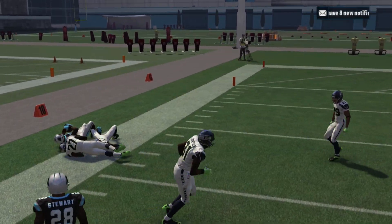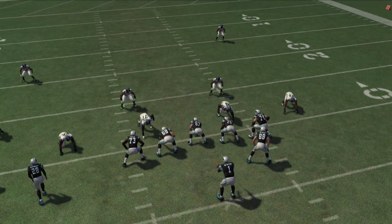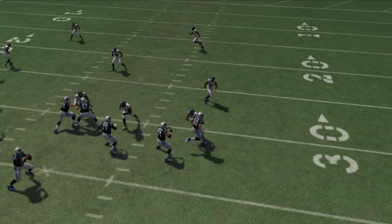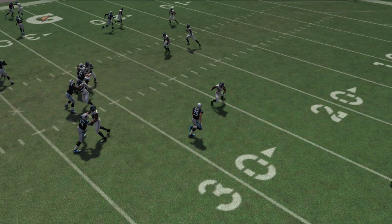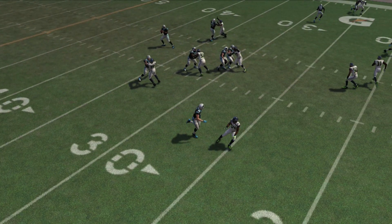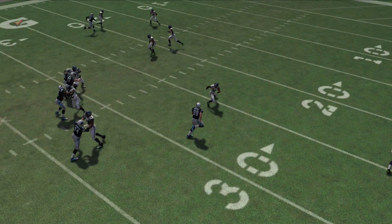He wasn't open, so we just hit our Y receiver on the left side. That's going to be the only time I look at the A receiver — I'm not going to waste my time trying to find this read because it happens very rarely. You can see right there is where he'd get open, and it's usually going to happen in zone, not necessarily in man.